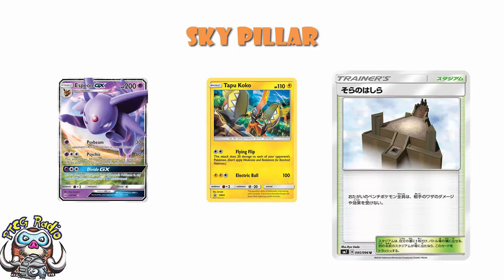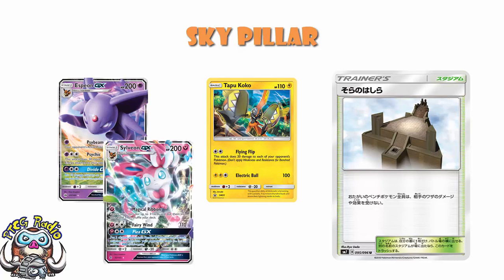Similarly, if a Sylveon GX were to come along and try and use its GX attack — Sylveon's GX attack doesn't see that much play, but it does occasionally — Plea GX: put two of your opponent's bench Pokémon and all cards attached to them into your opponent's hand. That sounds a lot like an effect of attacks, and it would be stopped by this. So it's damage, but it's also all effects of attacks, and it's only by your opponent's Pokémon's attacks.